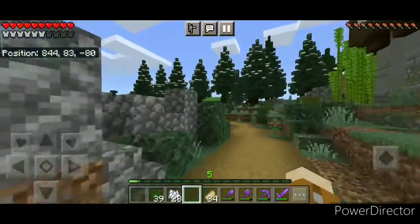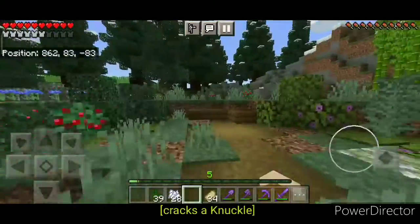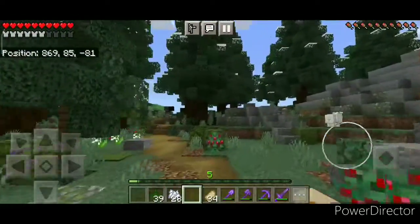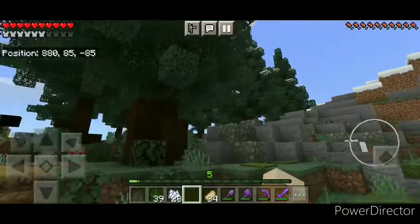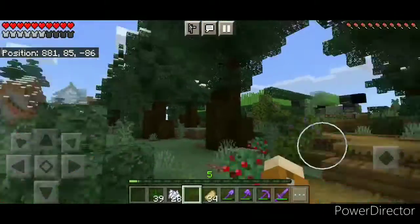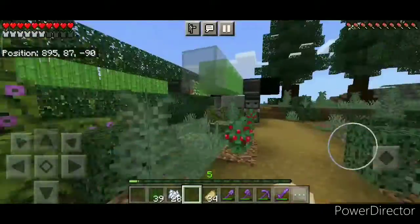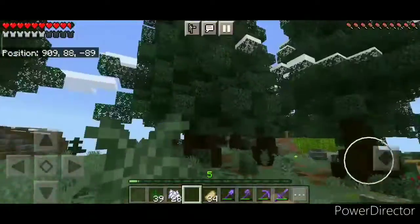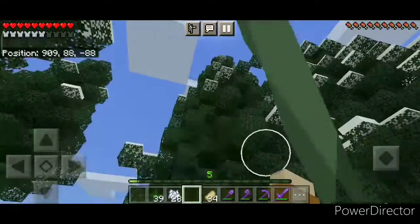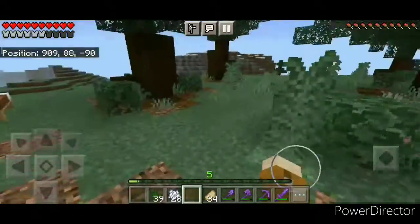Look at that - this is looking so cool! Now if we walk on this path for a second, it actually feels like we're walking into an actual forest. I just love how dense and immersive this is, and look at how much variety we have in here. We have giant trees - especially this one over here, which is the largest in this group.